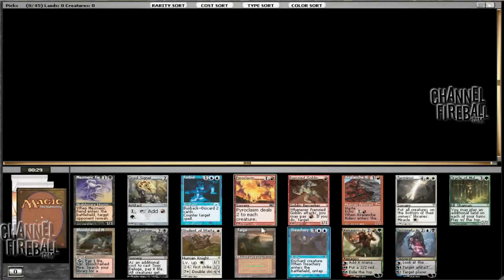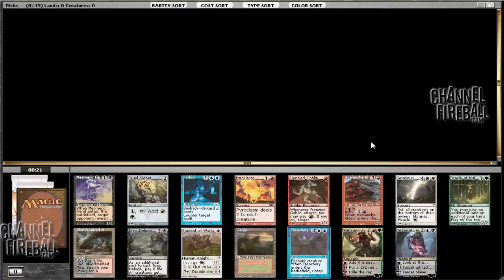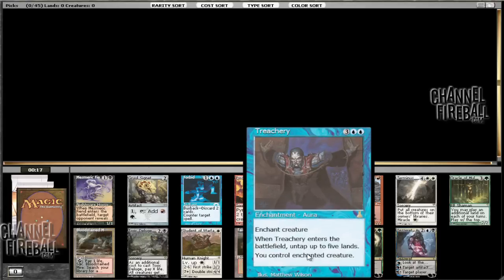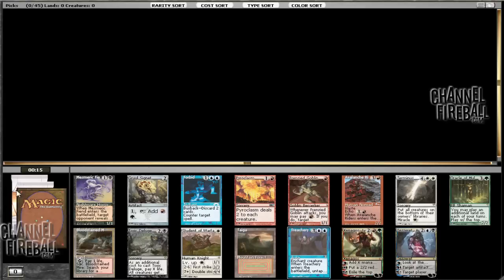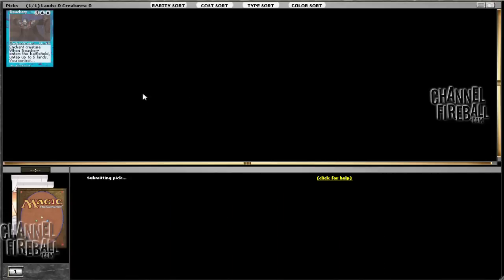Hey everyone, welcome to Holiday Cube Draft. We've got a sweet little card called Treachery. There's also Tezzeret, Agent of Bolas, which got a lot better because of the increased number of artifacts in the cube. I think we're going to start with Treachery, because all good turns start with Treachery. It's a bit more on the fair side — it's interacting with creatures — but it certainly is a good one. So we'll start with that.